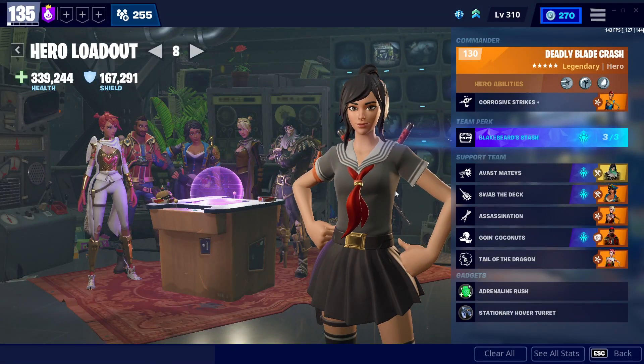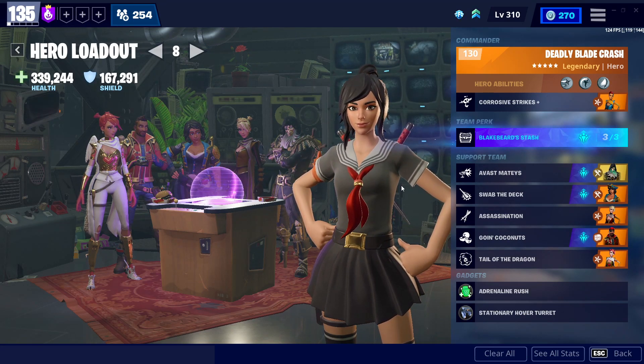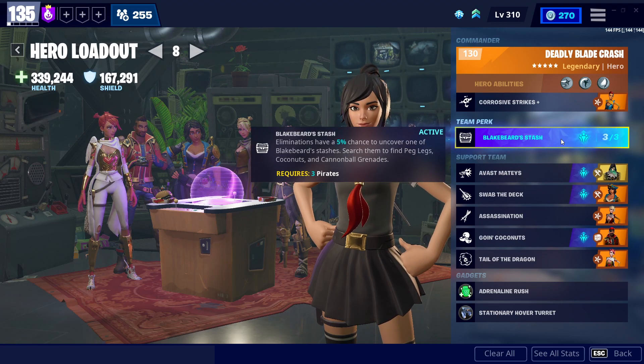Today we're going to be talking about the best perks for the peg leg. The peg leg is an interesting melee because it's one of the strongest in the game that you might not have ever considered, because it's not available in the regular inventory. It requires you to use a team perk called Blackbeard's Stash.